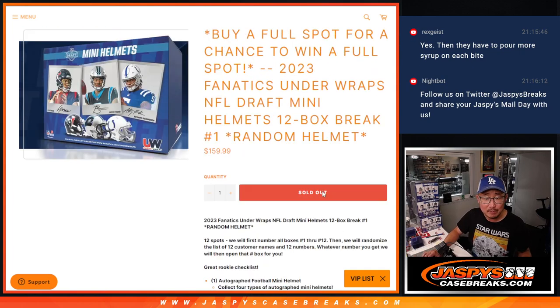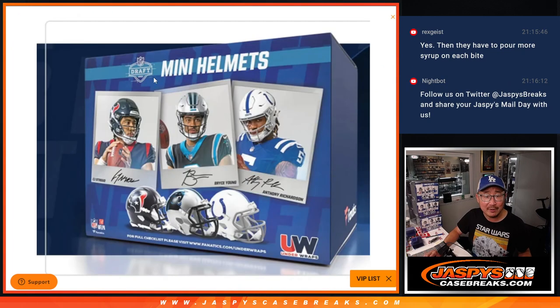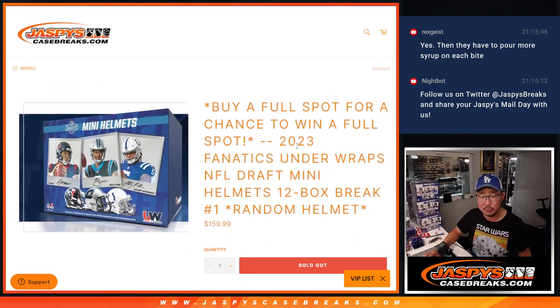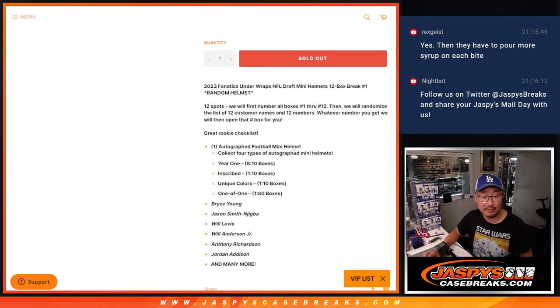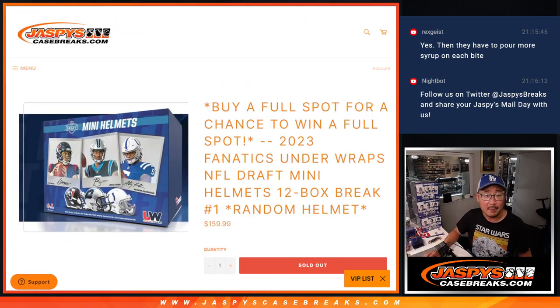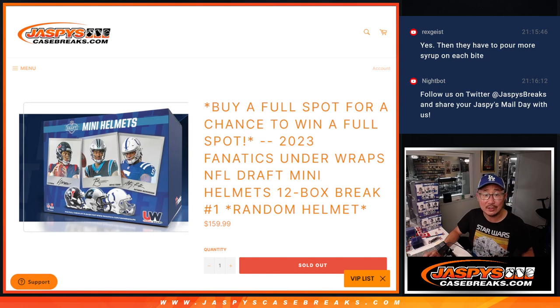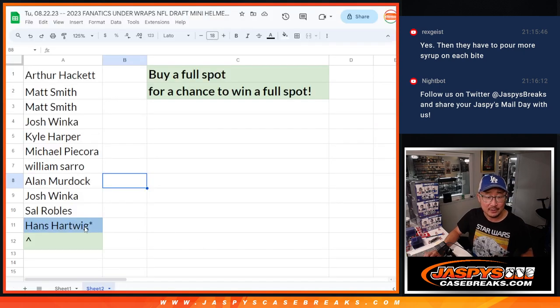I'm assuming that with the NFL Draft logo, this is the current draft class. Previous mini helmets we've done with Fanatics have included current rookies, future stars, vet players, Hall of Famers, but this appears to be all the 2023 draft class, which would be pretty cool. Also, if you buy a full spot, you had a chance to win a full spot. Thanks to everybody for making this happen.